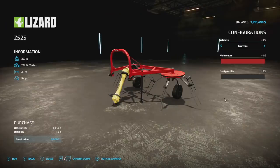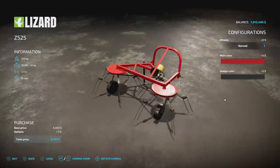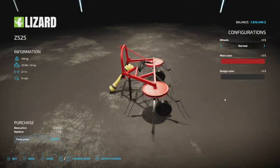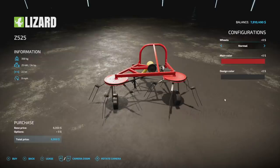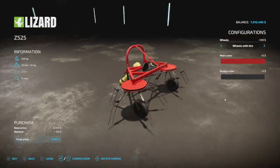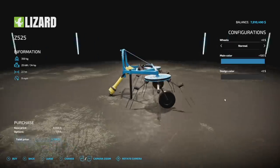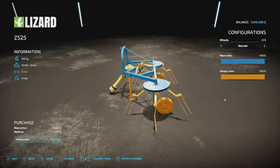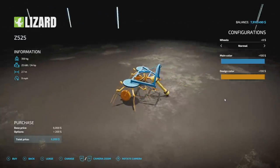We've also got a tedder today — a very small and nicely customizable one: the Lizard Z525. 350 kilograms, super lightweight, 34 horsepower required, 2.7 meter width, nine miles per hour. It's small and slow but perfect for some older-style gameplay. Wheel options: normal wheels or normal wheels with a tire. Main color and design color are both customizable — it looks great in yellow, kind of like an old forestry piece of equipment. Only two slots.